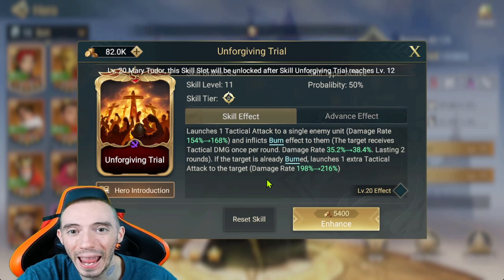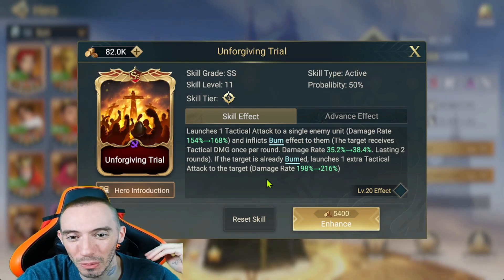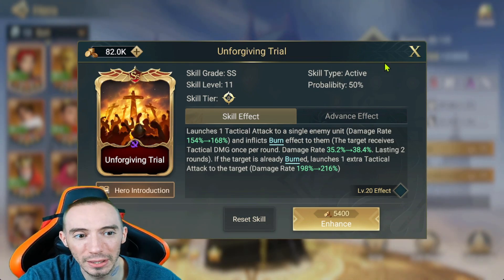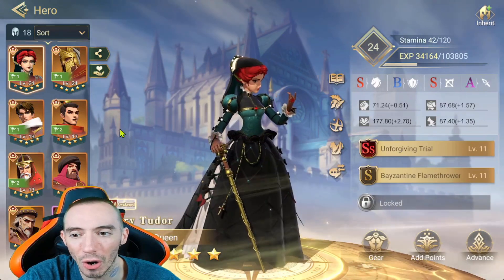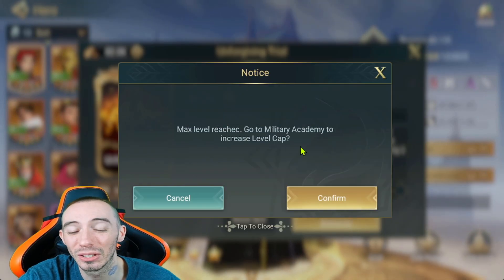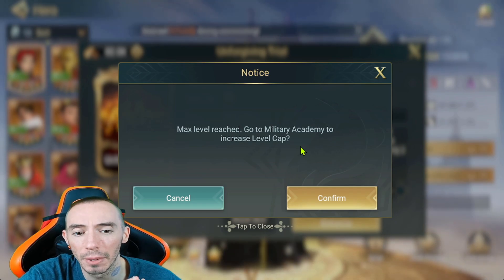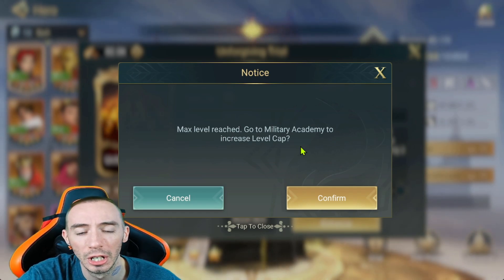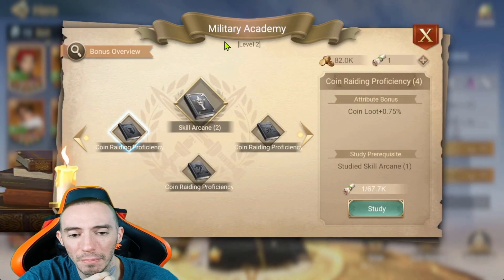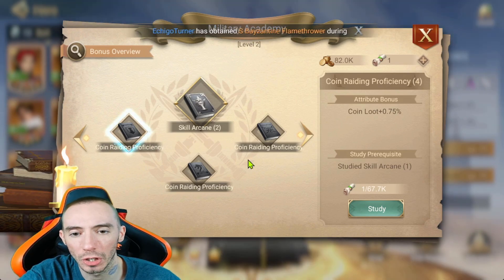You can get skills to level 10 initially when you first start the game, but then you hit a really hard wall — you have to increase your level limit. I already did it once, so I have a maximum of level 11 for all of my skill cards. If you click enhance it's going to say we need to go to the Military Academy and increase our level cap. The Military Academy is a building you'll have to build as you progress through the game — click confirm and it will instantly take us there.